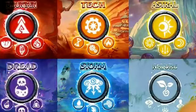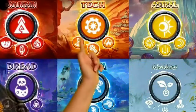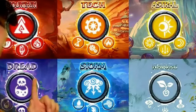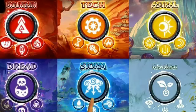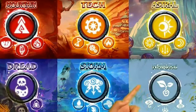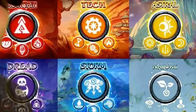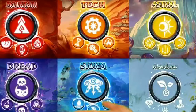I almost forgot — these are the elements. There's fire, there's tech, there's light, there's undead. I'm calling it that right now just because of Skylanders. There's air, I'm guessing that's what it is. Plants. I'm guessing that's what these are — they're the elements of the characters.